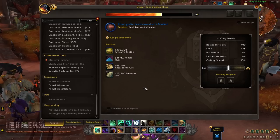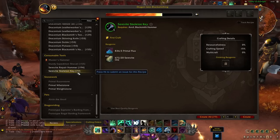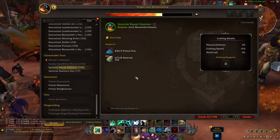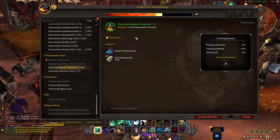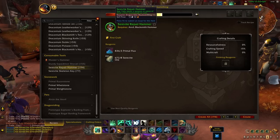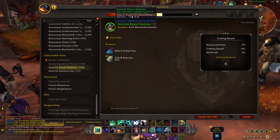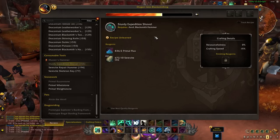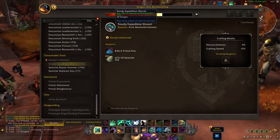Now we get into the more unique and interesting items. Up first, we have our basic skeleton keys — these are not new, just the lockpicking keys you can utilize if you don't have a rogue to open up loot boxes. Next up, we have a cool new item, kind of a replacement for auto-hammer. This item will allow you to fully repair a weapon or a piece of plate armor. Keep in mind it is consumed on use, so it's a one-time use, and you also need to have blacksmithing learned. Then we have a sturdy expedition shovel, which is related to factions and different activities — you can dig up treasure if you want.